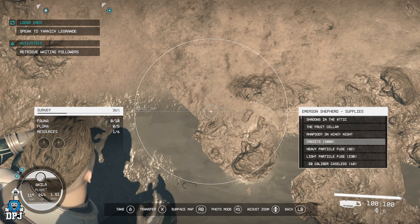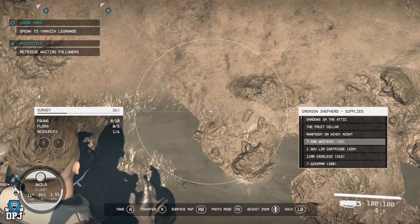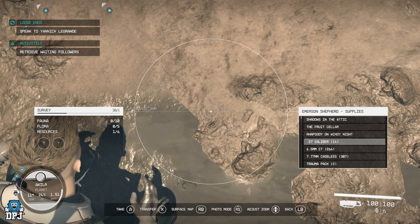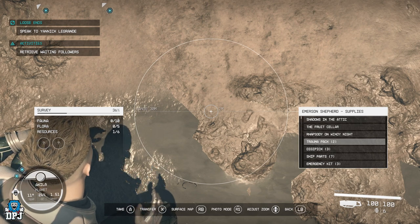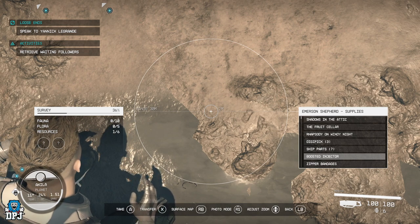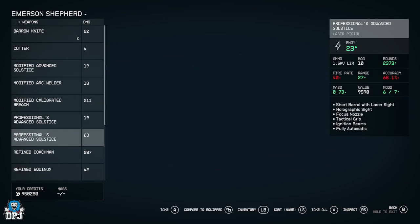You can go down, pick up the credits, and pick up all the ammo. This chest sometimes has rare ammo as well, so it's definitely worth doing multiple times. Grenade launcher armor and grenade launcher ammo are also in here, along with med packs, trauma packs, and emergency kits — all very useful for healing.